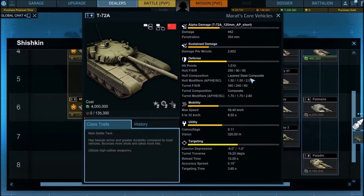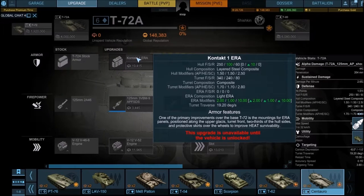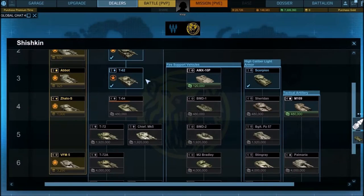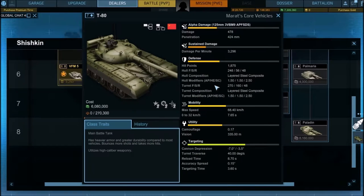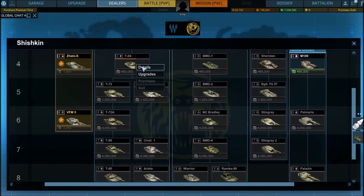The T-72A again has layered steel composite with 1.5/1.5/2.50 modifiers, about the same as the T-72. The T-72 gets Contact-1 ERA — still light ERA, so it doesn't do much versus AG but will protect versus HEAT and some AP rounds. The T-80 also has layered steel composite — Russians really like this armor type. The T-80's turrets now use composite armor, having gotten rid of the steel with aluminum inserts after the T-64.